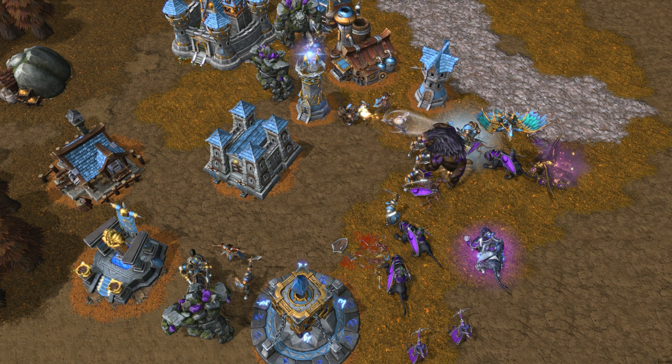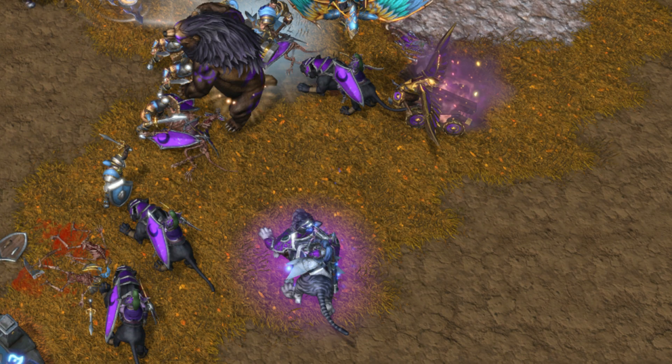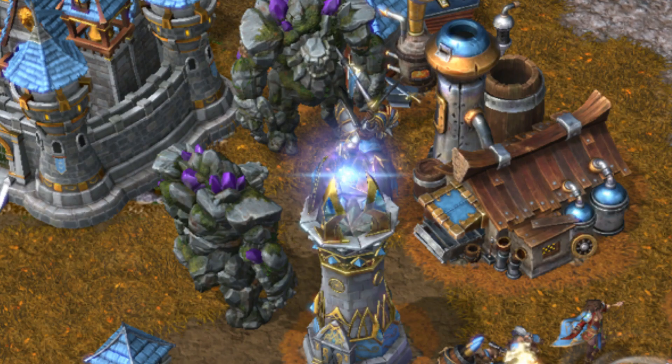Night elves are attacking a human base. Here we have the Priestess of the Moon, some Archers, a Huntress, a Druid of the Claw in action, and a Ballista. And here we can see Mountain Giants — the models look great, but the coloring looks like someone spray-painted some of his rocks while he was sleeping or something.